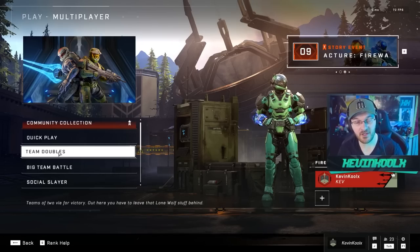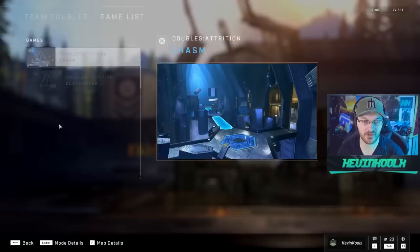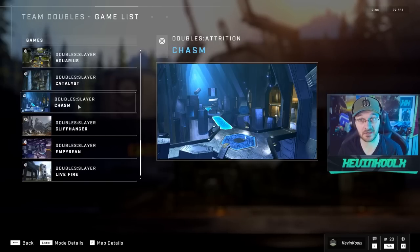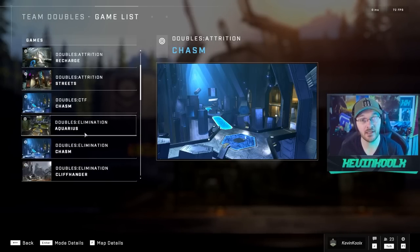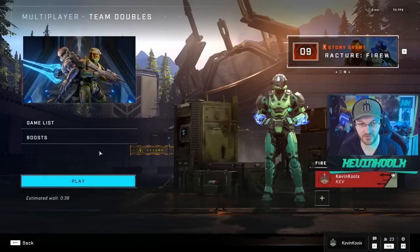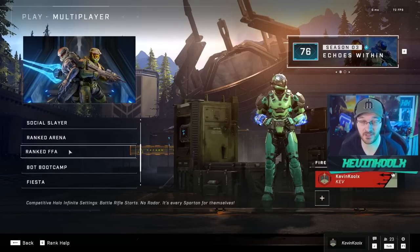For the casual playlists this week, we do have the return of Team Doubles — just Team Doubles on your standard maps. I'd really like to see if they can find a way to bring Team Doubles-specific Forge maps into this playlist; I think that would be really cool. You have Attrition, Elimination, CTF, and King of the Hill — a good mix of modes. We still have Ranked Free For All as the ranked rotational mode as well. If you want to know how the map Nemesis plays out, check out the video I made. Thanks for watching — catch you all in the next one.